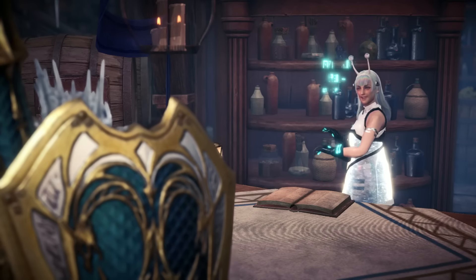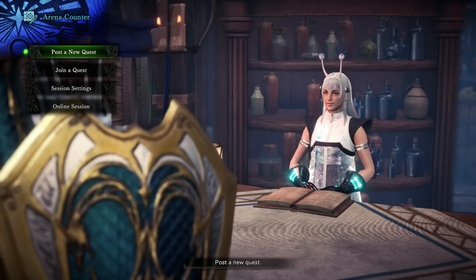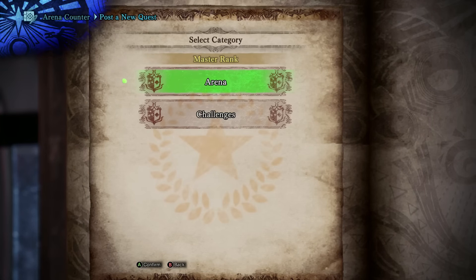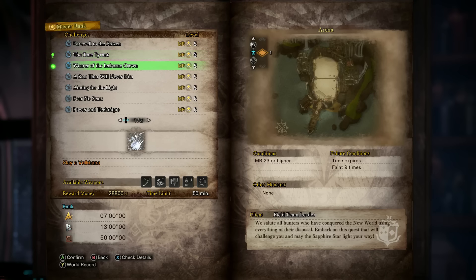You, my friend, are looking for Arena Quests, which you can only take via the Arena Quest Giver in the Gathering Hub. This is a shared space where folks can go to when they're playing in the same session to come and hang out together, kind of like an MMO. You're going to need to do any of the 5-star MR Arena challenges in order to get a Hero King coin guaranteed.